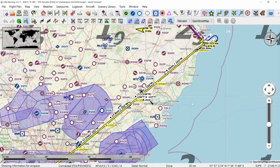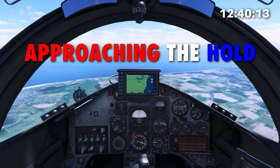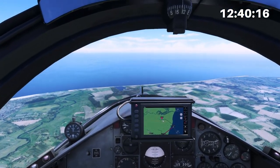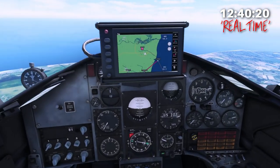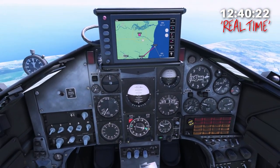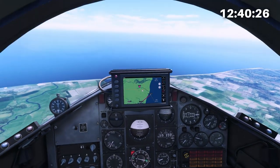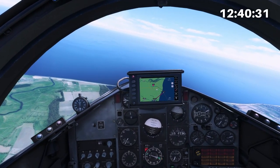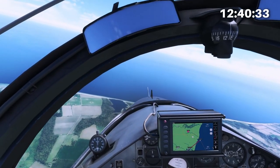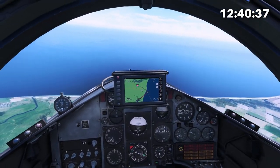Let's jump back into the cockpit and get flying. Here we are with the stopwatch running. I'm approaching my hold area; the course bar is set up and I've got 72 miles on the DME — the hold point is 73 miles away, so I'm close. I can see the hold on GPS and visually spot a small lake on the coast as my visual reference.